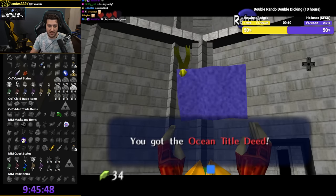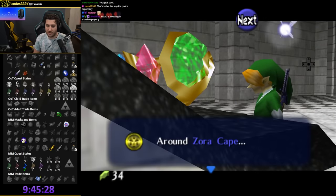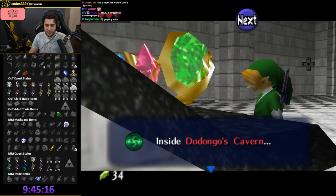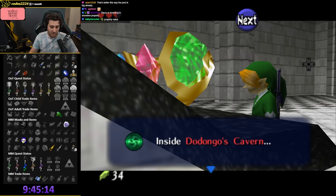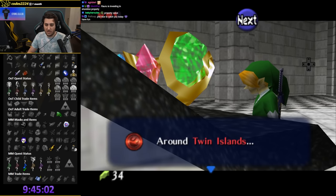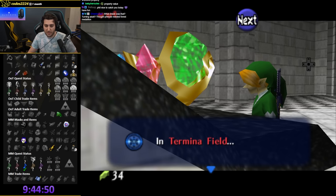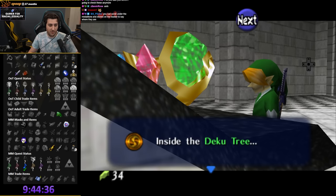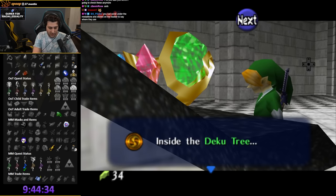Ocean Title Deed. The Light Medallion is in Zora Cape, leading to Dodongo's Cavern. Twin Islands, Termina Field, inside the Deku Tree — maybe I shouldn't have checked all this.